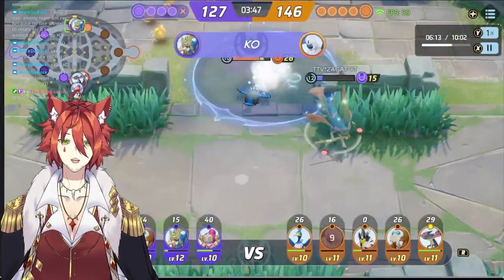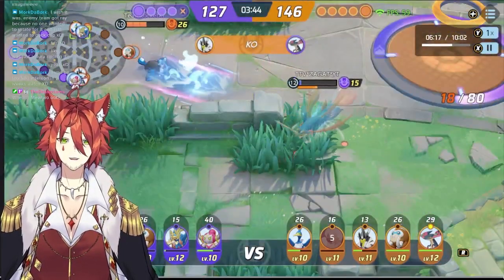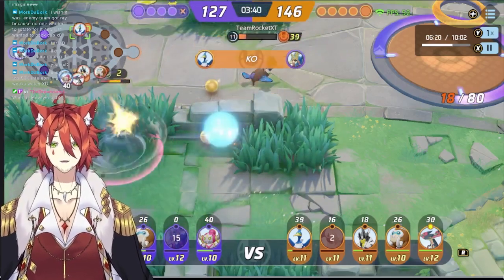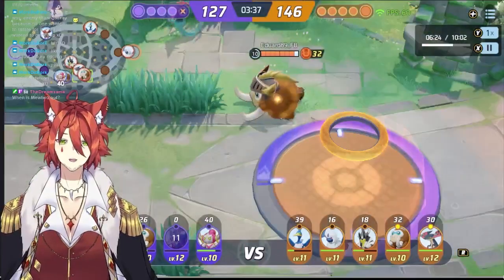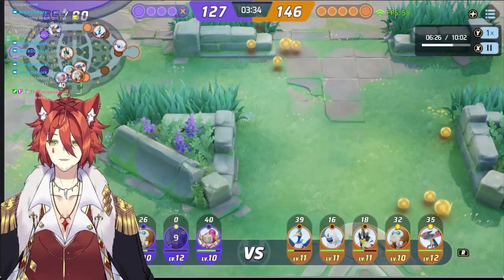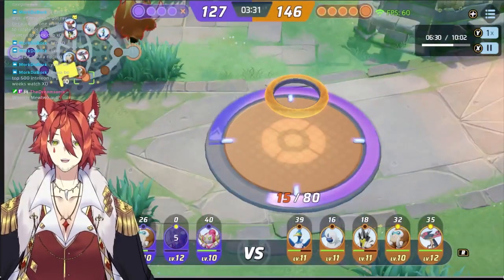Meanwhile up top, Zacian and Cramorant are going back and forth. Zacian running back from Cramorant hoping to reset some cooldowns — won't be enough though. Zacian with a burst, unfortunately gets killed. Regileki will reset though, Cramorant is going to have to pull back. Looks like they were able to secure the Regi down here but weren't able to get the goal.